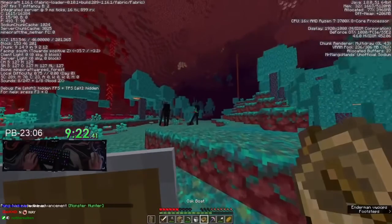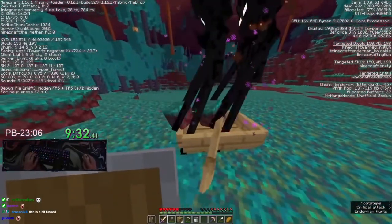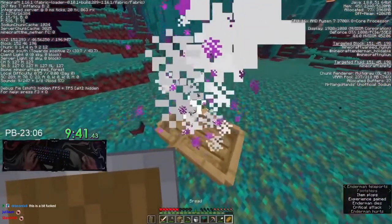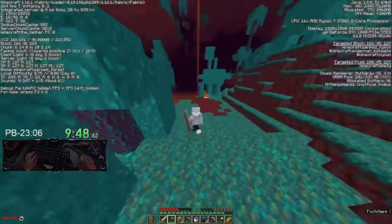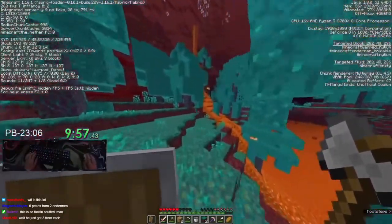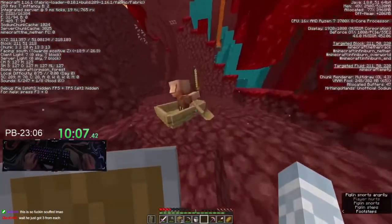I wonder what he's trying to get pearls for. There's a trick with boats — often people have trouble getting endermen into boats. It works with other mobs as well. You can place a block and then place the boat on top of the block and they basically always get in. I've never witnessed an enderman not get into the boat in that situation — if you place a block and then a boat on top, they always get inside. It's really nice.